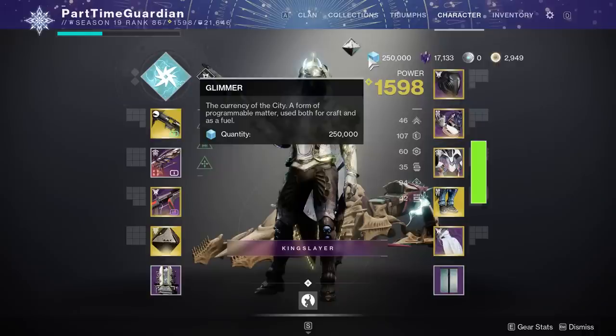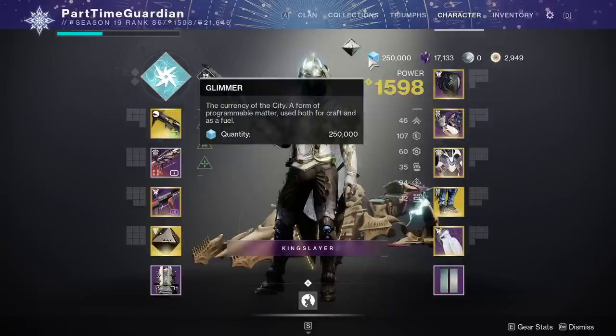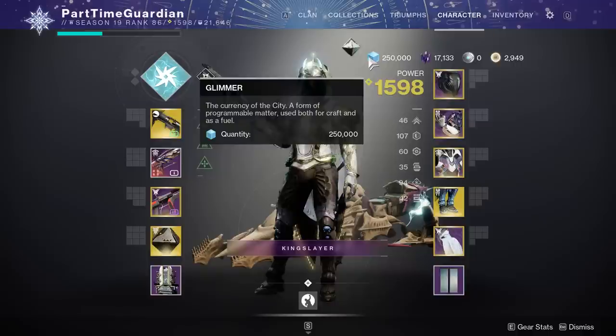First off, let's talk about materials in the game. Materials have changed quite a bit. In Destiny 1 and Destiny 2, you've always had planetary materials, but those are going away, which simplifies the economy. The primary thing you're going to want to worry about is glimmer — glimmer is how you purchase things in the game. You also have Ascended Alloy, which is primarily used for the weapon crafting system that came out with Witch Queen, obtained mainly from Witch Queen activities.